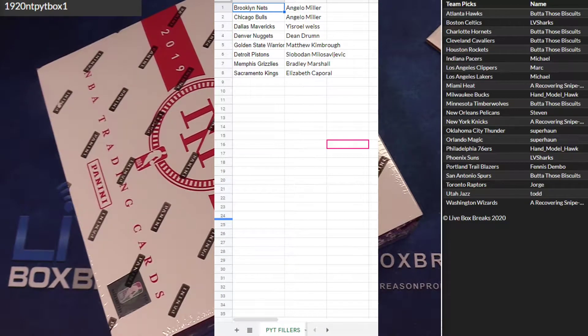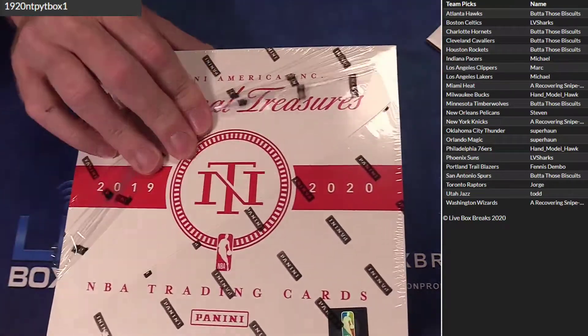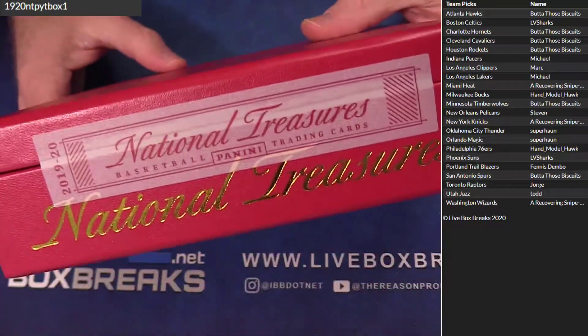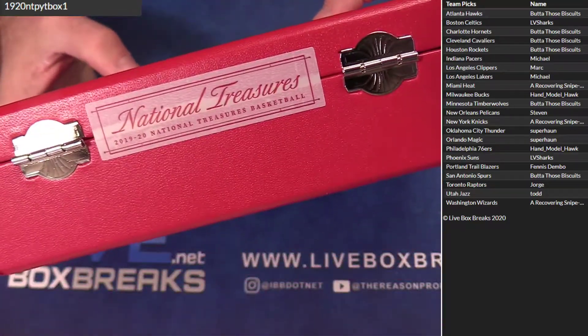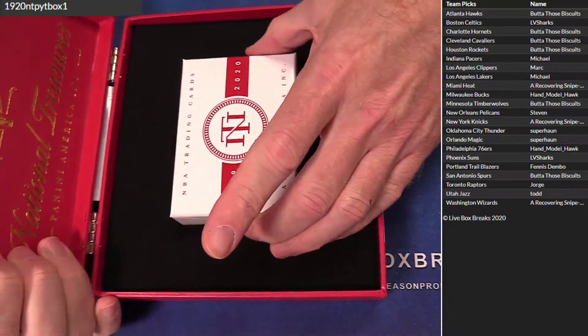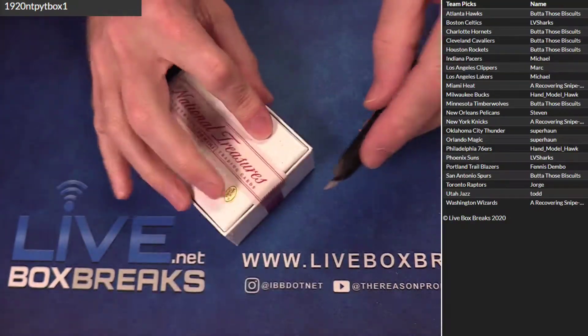Right here guys — Nets, Angelo. Bulls, Angelo. We got the Mavs — Dean got the Nuggets, Matthew Warriors. Detroit — Slabadon. SM there, brother. And we got Bradley got the Grizz and the Kings. Let's go guys, doing this box Rob brought me. We're only doing one at a time — that TLT took forever, maybe we'll do one at a time.